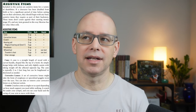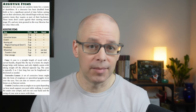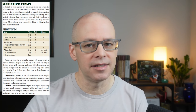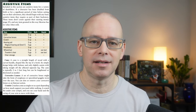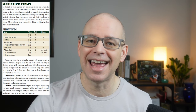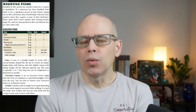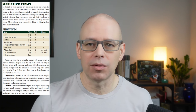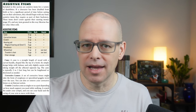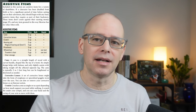Moving on to corrective lenses — a set of corrective lenses might take the form of eyeglasses or specialized goggles worn over the eyes. You can don or remove your corrective lenses as an interact action. This won't cover magical glasses or items that give you a specific advantage, as those are different items entirely.